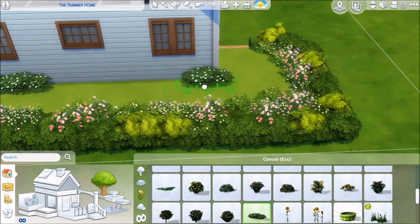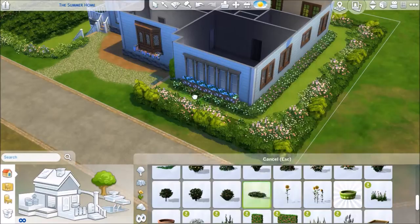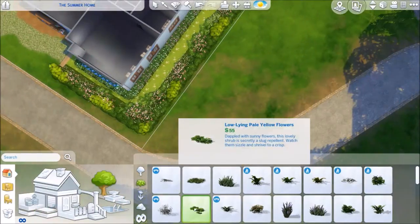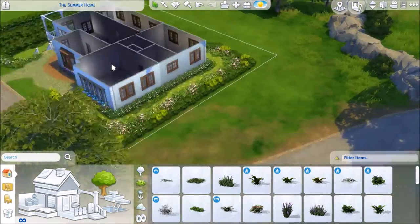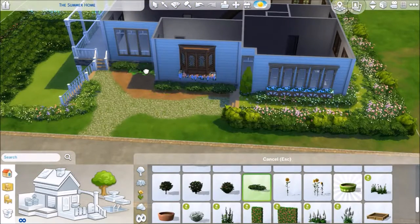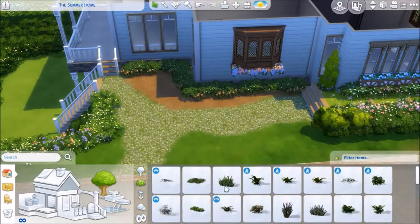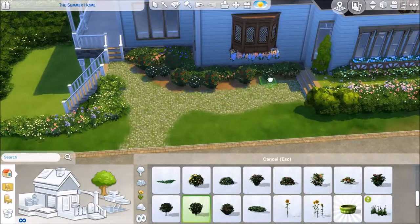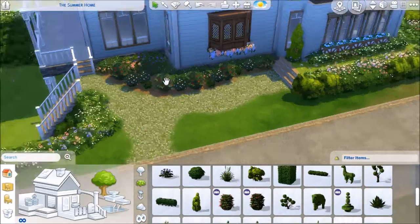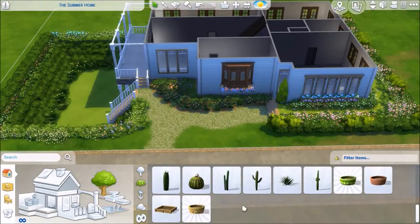I honestly have no idea if your sims can even walk in this area and sit on the benches I end up putting later on, but even if they can't, it still looks really nice. There's plenty more outdoor seating in the downstairs courtyard as well as on the balcony deck area.